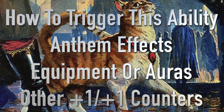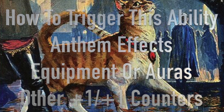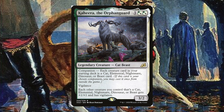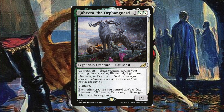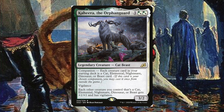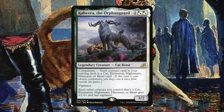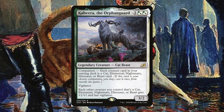The way I decided to focus this deck was with equipment and anthem effects. An important note: I made this a cat tribal deck specifically because of Kahir the Orphan Guard — a one hybrid green-white legendary creature, cat beast companion. Each creature card in your starting deck is a cat, elemental, nightmare, dinosaur, or beast card. It has vigilance, and each other creature you control that is a cat, elemental, nightmare, dinosaur, or beast gets plus one plus one and has vigilance. So by just playing Kahir, all our cats get plus one plus one, and every turn we attack with our commander they just get bigger and bigger.